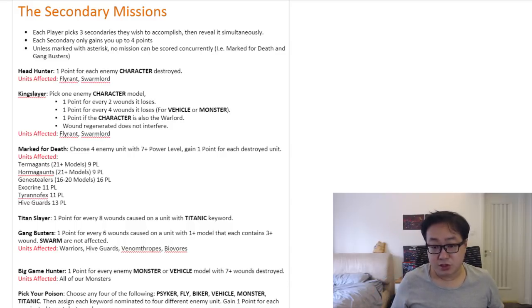Obviously the majority of monsters, including Exocrine, Tyrannofex, and also Hive Guards, are all above power level 7. But there's one monster creature that does not go overboard, and that is the Carnifex. Carnifex is pretty interesting because it has a power level of 6, no matter how you equip it — even with Venom Cannons and everything, it's still power level 6. So if you take Carnifexes, you can actually surprise your opponents if they try to pick it for Mark for Death, because Carnifex is only power level 6 — it's not 7, so it doesn't qualify for Mark for Death.